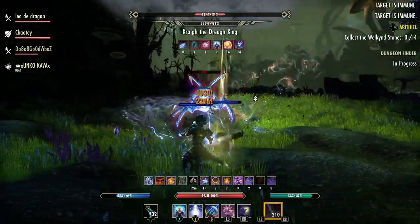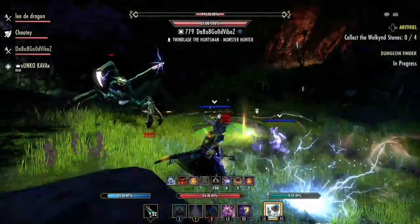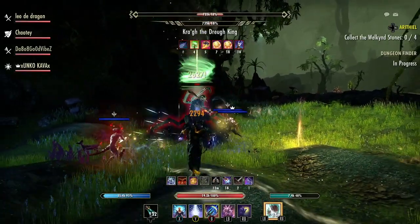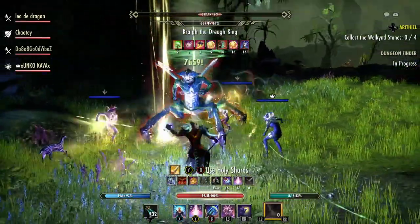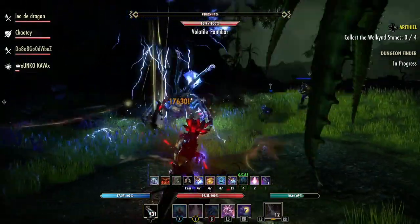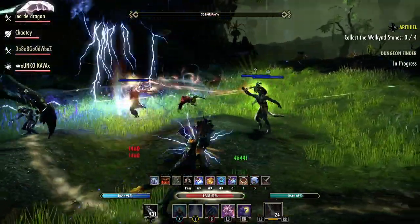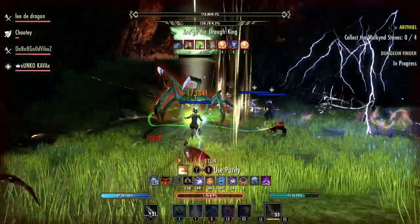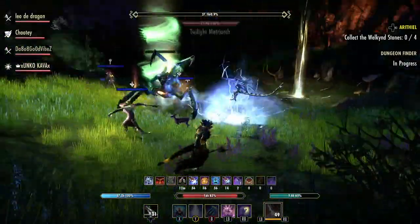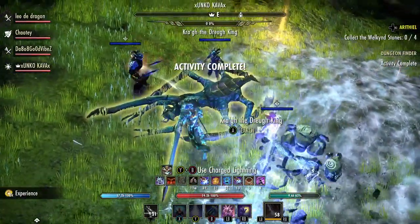That ultimate hits hard — it's about 80,000 damage I think. In hard mode it's even more. It's deadly for someone like me who only has 17k health. I forgot the other day that you can't stand in that and almost died.